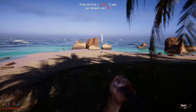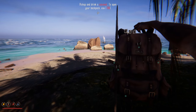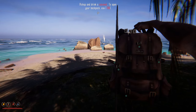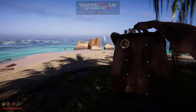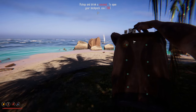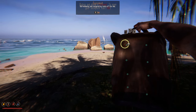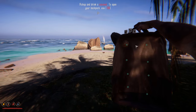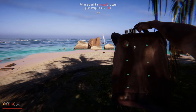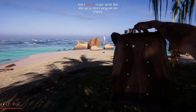In Stranded Deep there's not really a good storage solution, so we end up throwing stuff on the ground. Open my backpack — press Tab. Ladies and gentle peeps, he's done it. Check it out — coconut. A refreshing and invigorating taste of the sea. Really? E to eat. Pick up and drink a coconut — holding E and we've drank the coconut. Build a palm bed via your journal. Beds allow you to restore energy and save progress. Let's check out the journal.